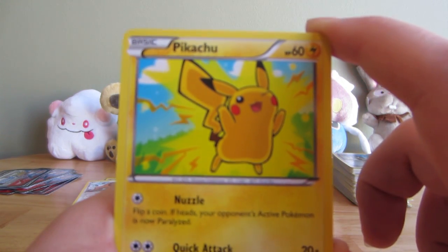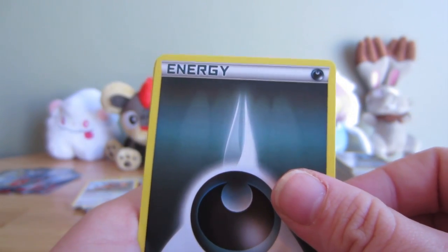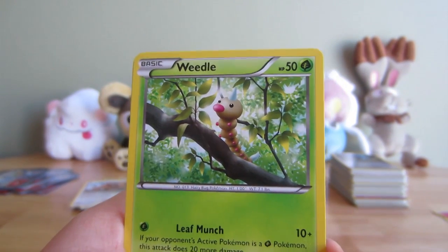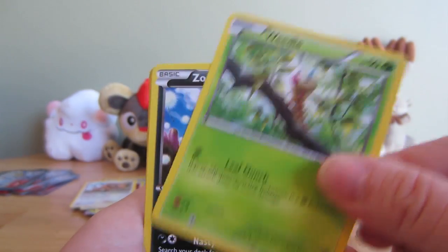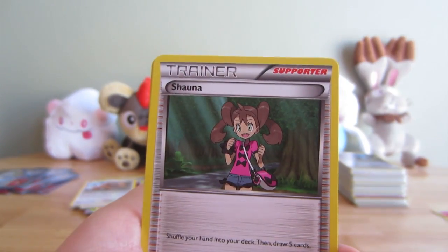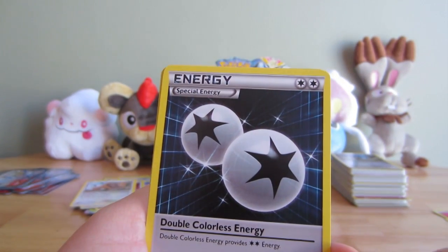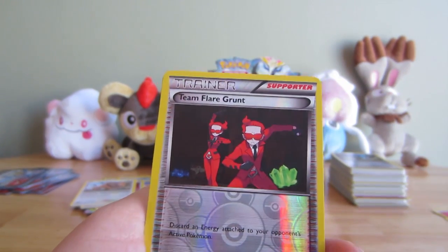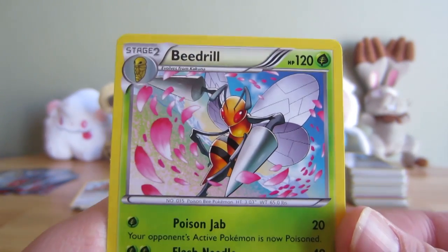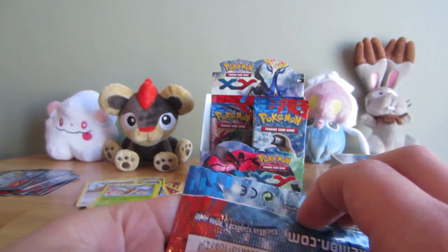Another cute Pikachu - so much better than Ken Sugimori Pikachu. Another dark energy. Zoe is laying under the table and she decided to get up, so the camera might shake a bit. Weedle, Zorua, Venipede, another Shauna, Herdier, Double Colorless Energy, Reverse Team Flare Grunt, and a Beedrill Rare. Cool looking action shot going on there. Cool looking card.